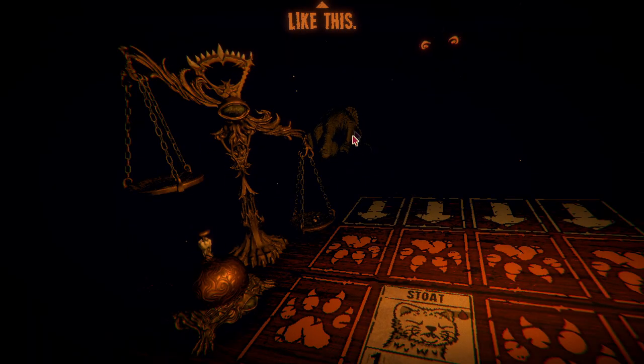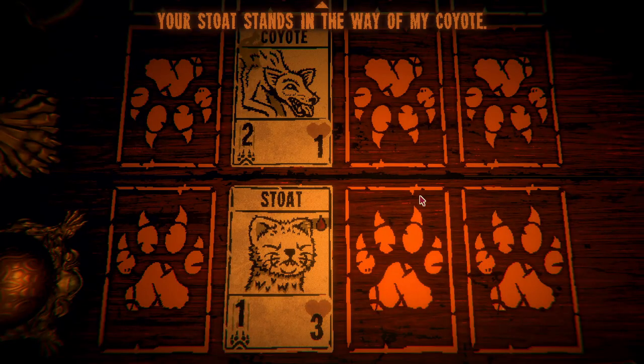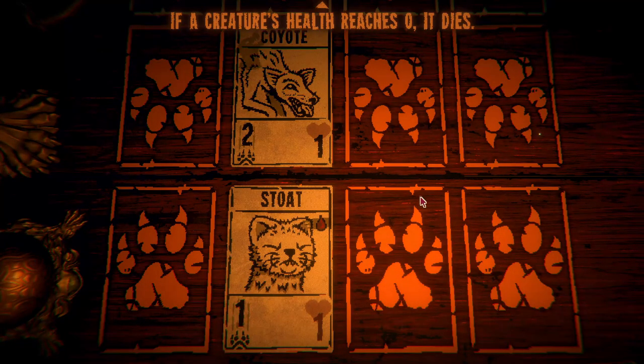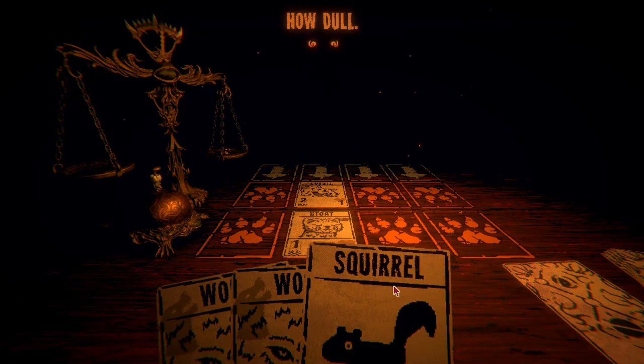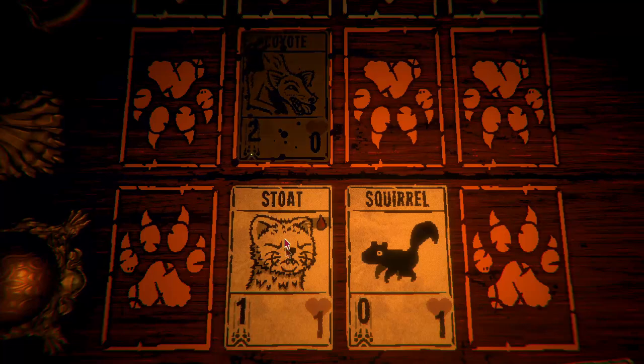Oh my god, that's not a man, that's a monster! My turn — he's gonna eviscerate me. 'Your stout stands in the way of my coyote. My coyote dealt two damage to your stout. If a creature's health reaches zero it dies.' You may draw from your deck or draw a squirrel. Let's draw from the deck — well, that's a squirrel. How dull. Let's place the squirrel; my attack power is pretty bad but I can kill this guy.